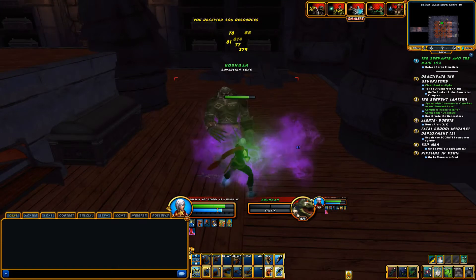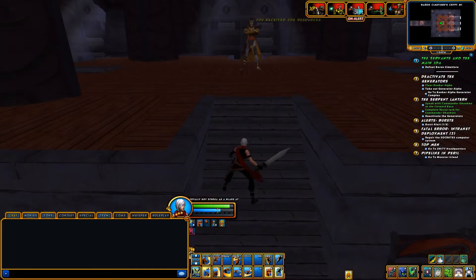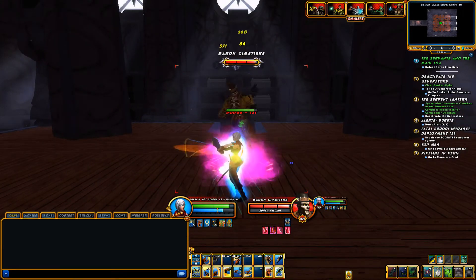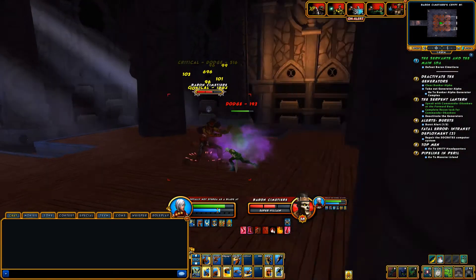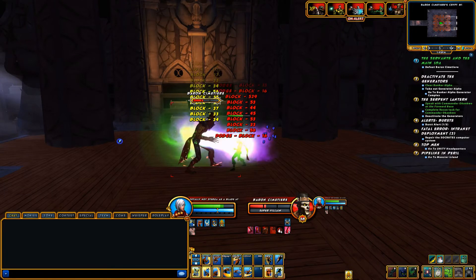If you have a beefy character, go nuts. Otherwise, kill all of the mobs around the room first. After you show Baron who really owns the drug trade in this area, return to Papa. That's it for part 2. Next time we'll talk about Sapphire Stalker problems, how great skippable cutscenes are, and stab a sparkling vampire.